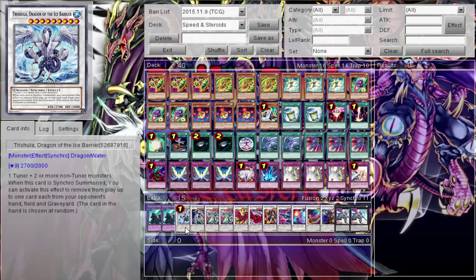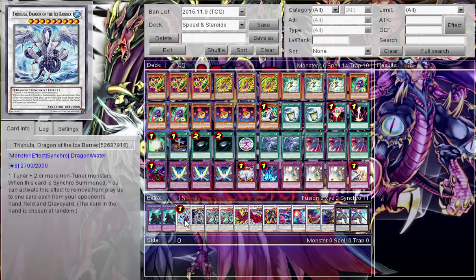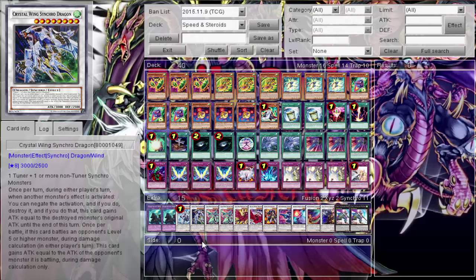Of course Trishula, because this deck would trick you all the time - special summon, special summon, normal summon and just hit you with Trishula. Trishula is an enabler drug and it's just so good. Last but not least, the card I didn't get to play that I was so excited for - Crystal Wing Synchro Dragon. It's weird that this card was revealed before it even showed up in the anime. We went from Speed to Crystal - the gateway drug jumped all the way to Crystal.